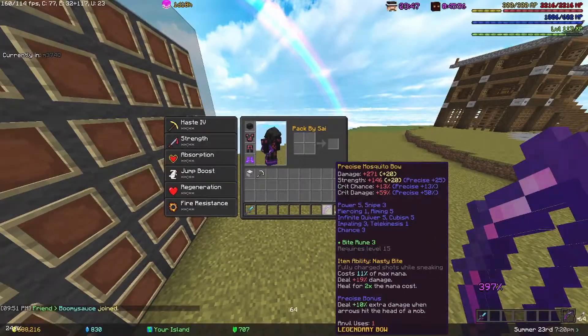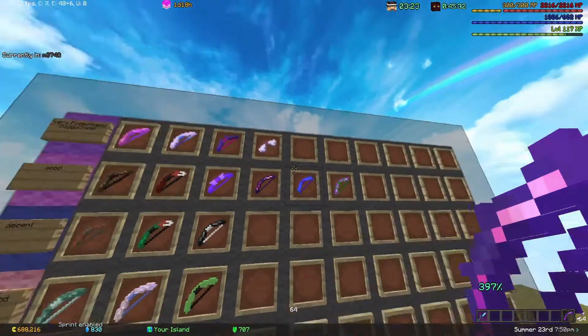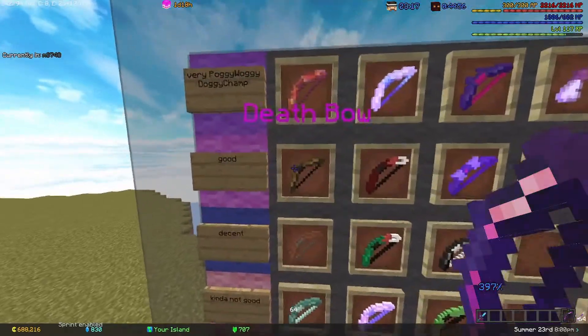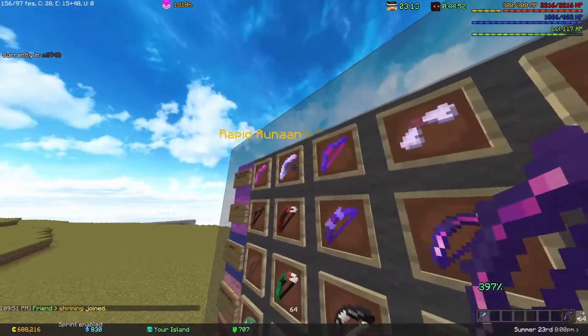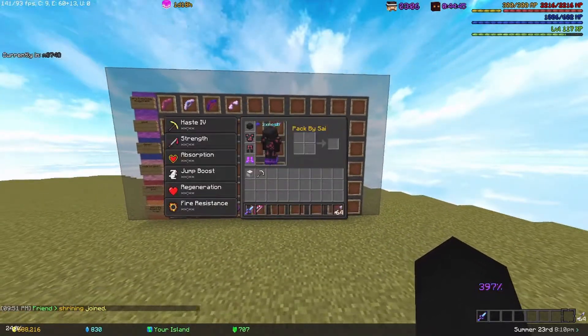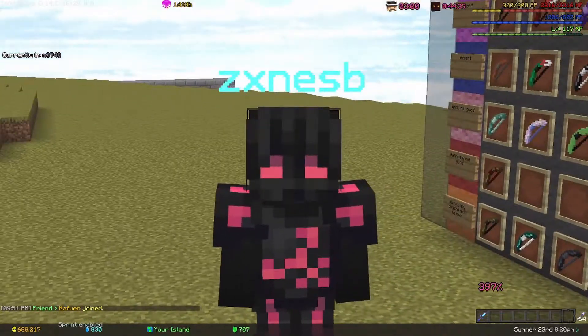The Precise Mosquito Bow — previously the most expensive and best bow in the game — has 271 damage, 146 strength, 13% crit chance, and 59% crit damage. It runs close to 9 to 9.5 million for a clean or enchanted one. It's really good but now kind of outclassed by the Last Breath, Magma Bow, and End Stone Bow, so we're putting it in 'good' or A-tier.